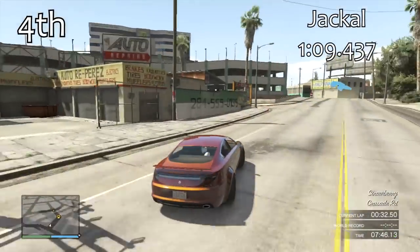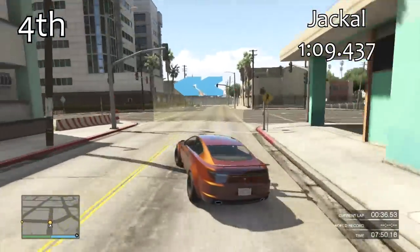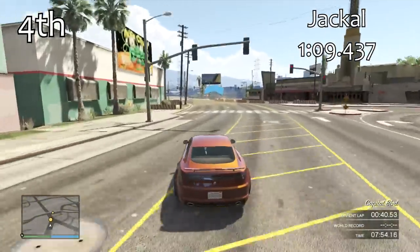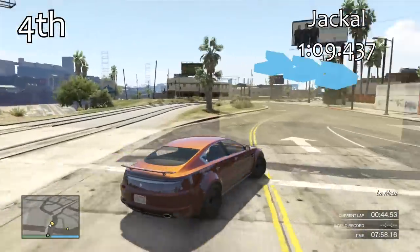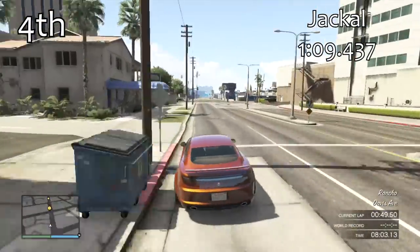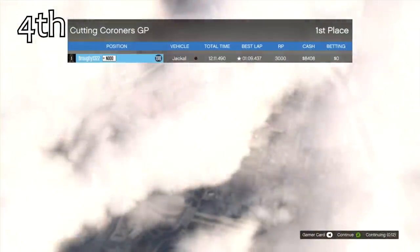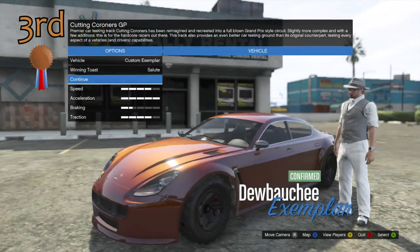In 4th place we have the Jackal. With a 1 minute 9.4, that's another big chunk of lap time taken off compared to the Sentinel XS, and the Jackal feels really nice in the corners. This is really the first car that will be able to compete in a race — anything below this is going to be too far off the pace for a high level race. With a 1:09.4 it's quite decent, feels good around the corners, and not too bad on the straights either.